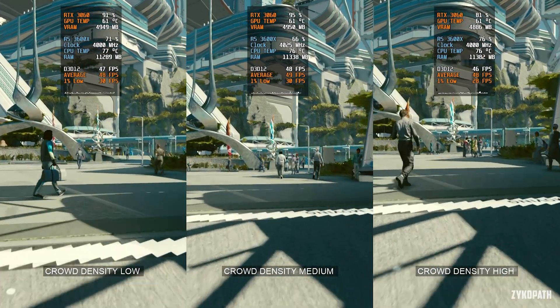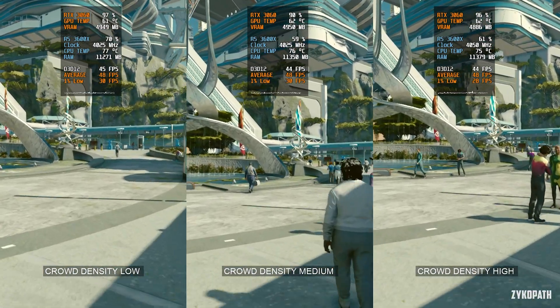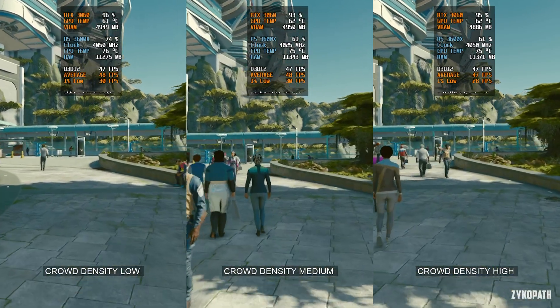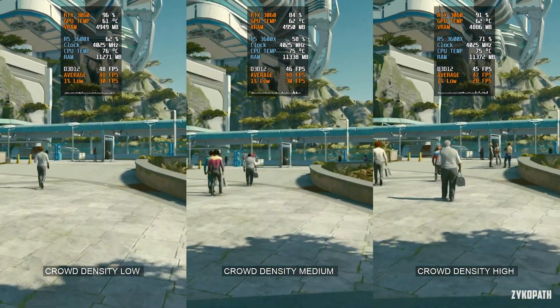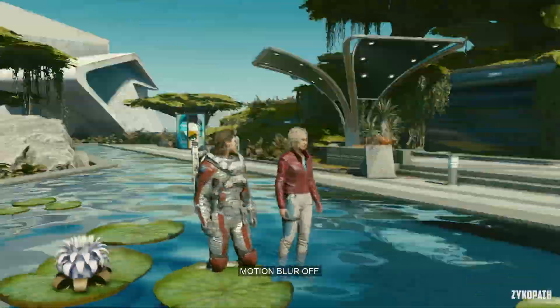Crowd density has a surprisingly very small performance impact, with only the 1% lows being slightly affected with the high setting. All the while the number of NPCs were noticeably increased, therefore I recommend setting this setting to high.